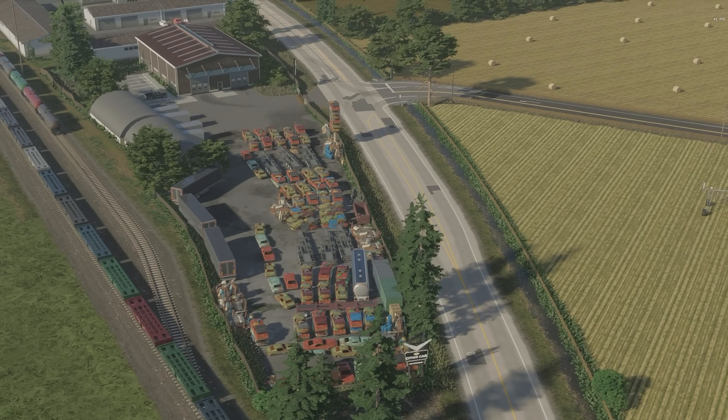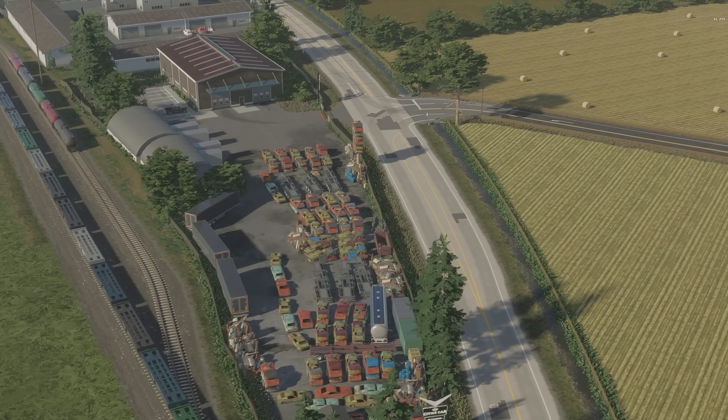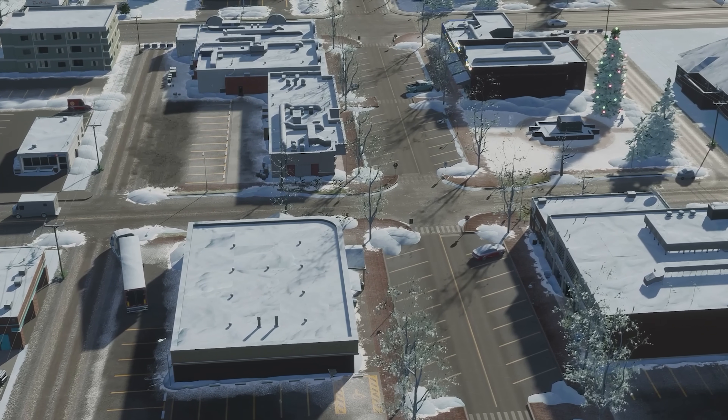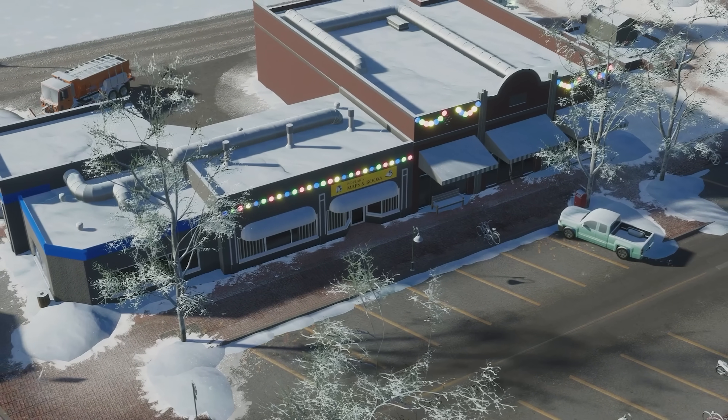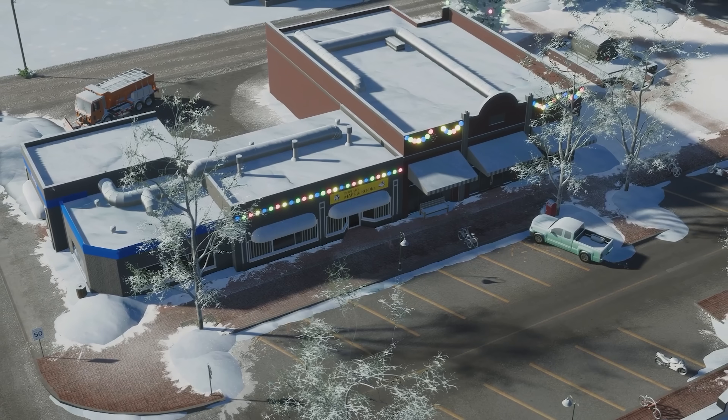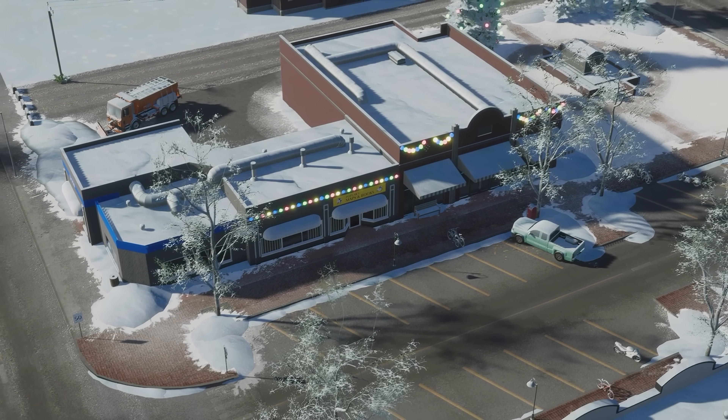I will be showcasing two styles — one for Spring, Summer, and Autumn, and one for Winter. If you would like to see how I use detailing and vanilla props to make Winter in Cities Skylines 2 look realistic, let me know in the comments below.